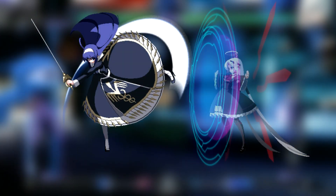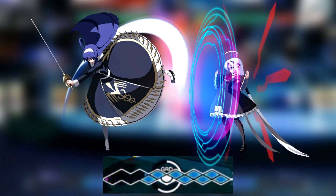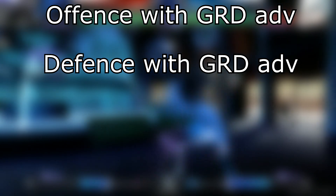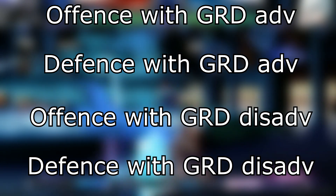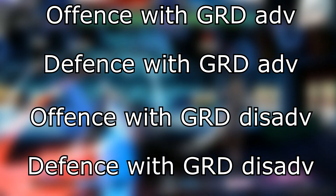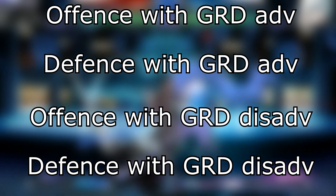Now that you are looking at the cycle, you should choose what to do depending on the current game state. You might be asking, what does the game state mean? Well, it's simple — find out by asking yourself two questions: Are you on offense or defense? And are you ahead in grid or behind? Your answers to these questions determine the game state, defined by which character is attacking as well as the current grid status. The rest of this video will explain these four combinations or game states, starting with offense with a grid advantage.